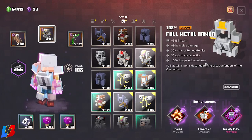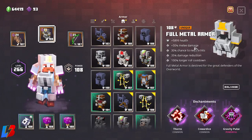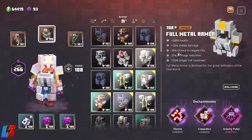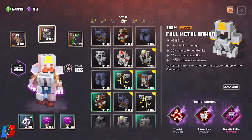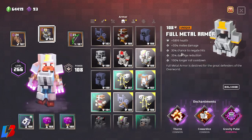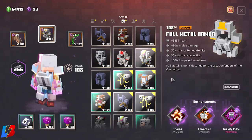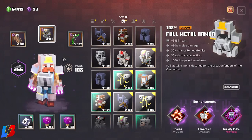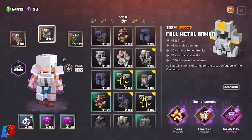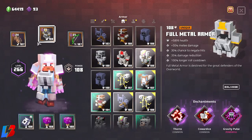The Full Metal Armor gives us a +30 melee damage boost, so our Molars are getting increased by 30. We also have a 30% chance to negate hits, making us extremely tanky, plus a 35% damage reduction. The item description says Full Metal Armor is destined for the great defender of the Overworld — I consider this a tank build technically, but I call it God Mode because you're both dishing out and absorbing power.